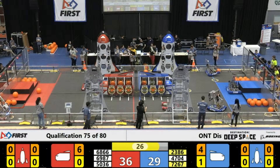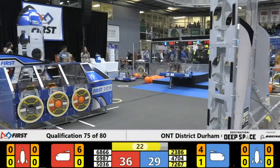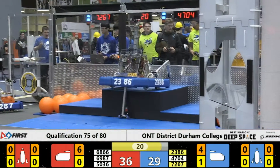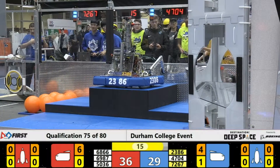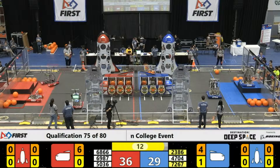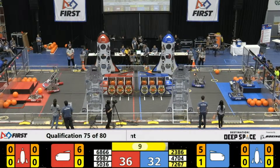Check out that blue spaceship on that far side — 47-04. A hatch panel is placed nice and neatly. 23-86 hits the third tier of the Blue Alliance and is successful. Red Alliance 36, Blue Alliance 32.